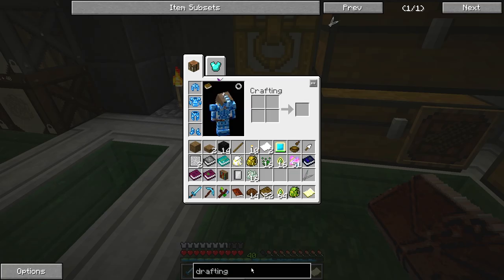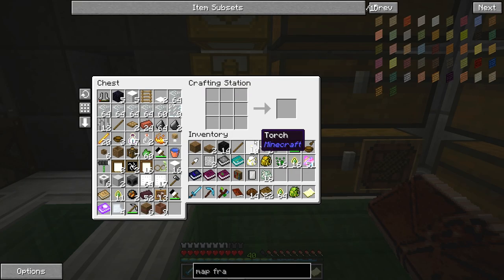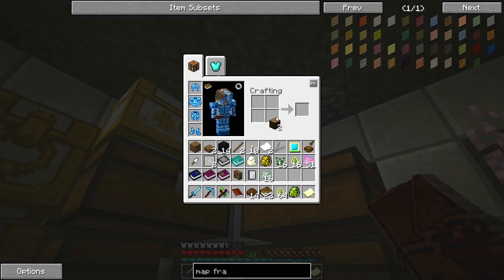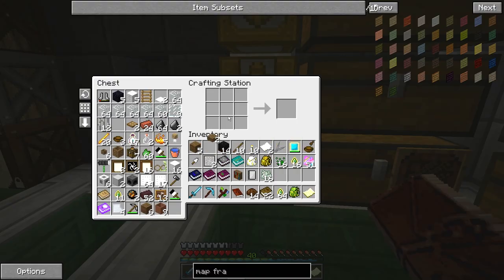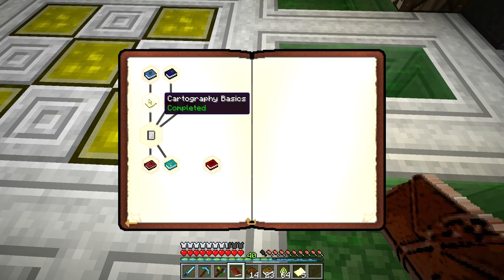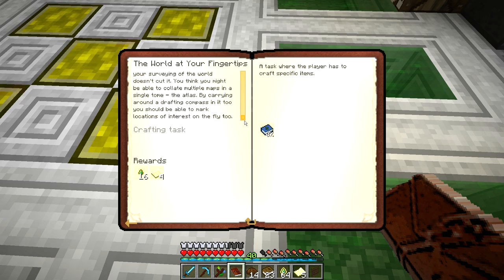So it wants me to make a map frame. I'm going to guess it's sticks around a slab — I don't have enough sticks so let's grab some wood. Sticks around a slab will get me the map frame and some other empty maps. The scope of the map for your surveying of the world doesn't cut it. You may have been able to collate multiple maps in a single tome — the atlas. By carrying around a drafting compass in it too, you should be able to mark locations of interest on the fly.